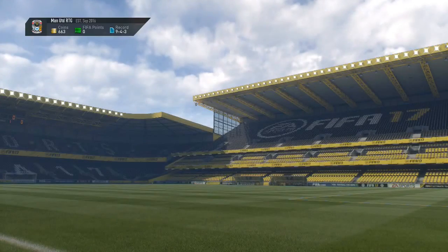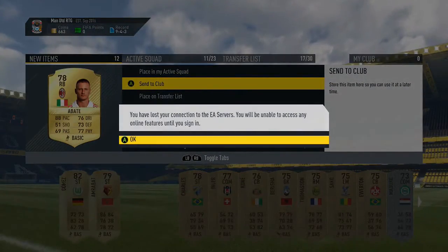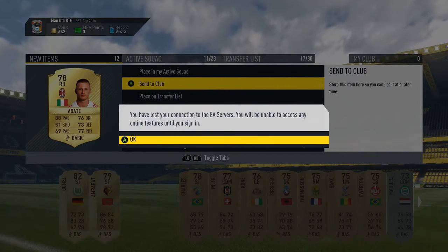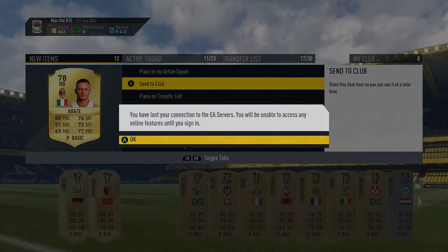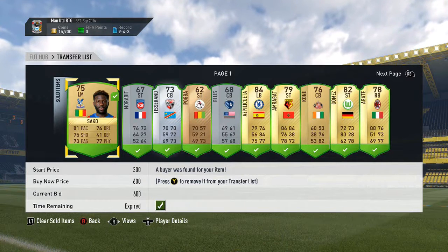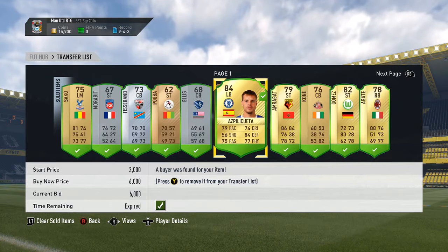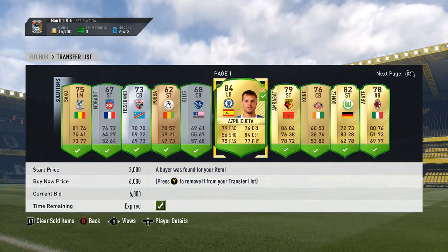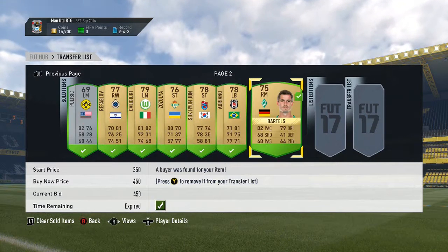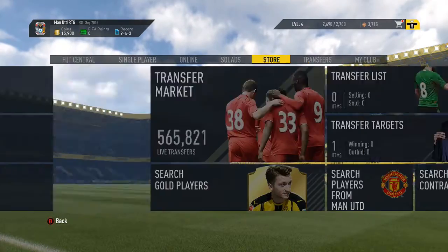The next pack gives us Mario Gomez, who might sell for a bit, plus Amrabat and Abate — surely they'll sell for something. I got disconnected from the EA servers but you can still see the packs. Everything I wanted to sell has sold. Aspilicueta didn't get quite as much as I thought, but we still made a hell of a lot of profit — 6,000 for him — and we've almost got 16,000 coins now.